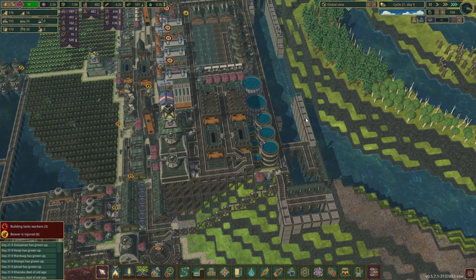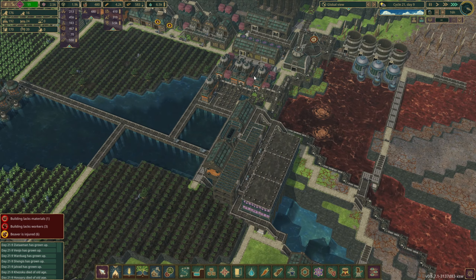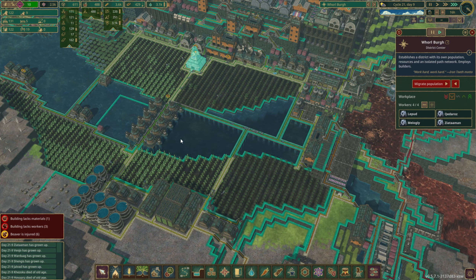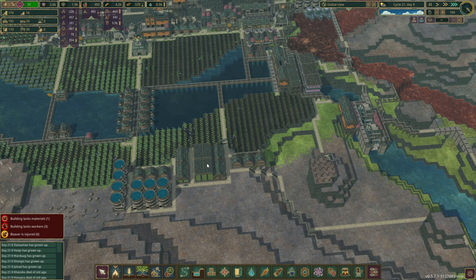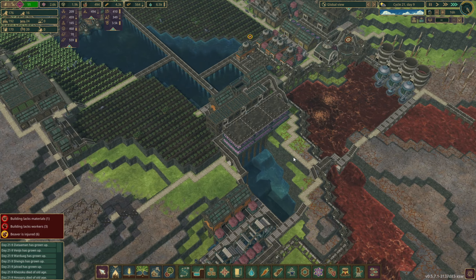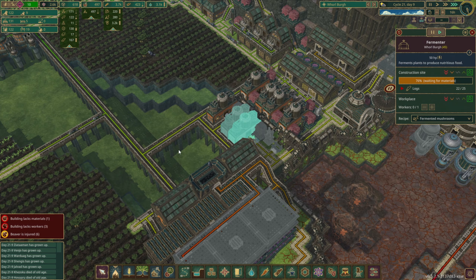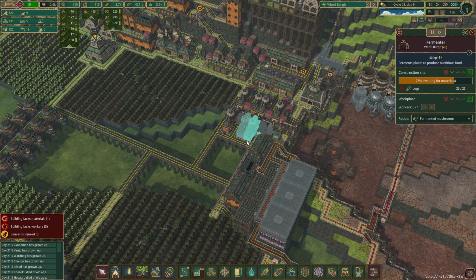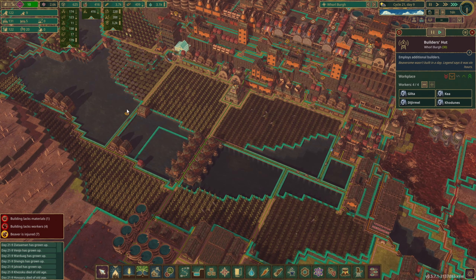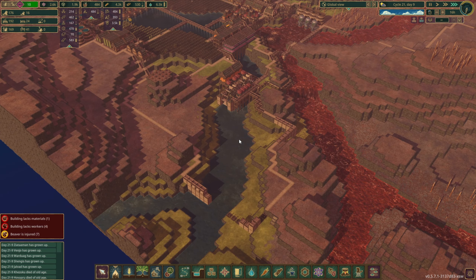Whirlberg is the priority right now. We've got some beavers struggling for water, which doesn't really make sense because we have a ton of water. Are these getting done? Yes, they are — slowly but surely. We've got max staff on the builders, 8 in here. I would add another one, but we really don't have the population for it.